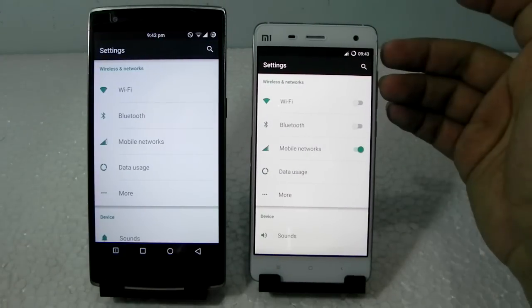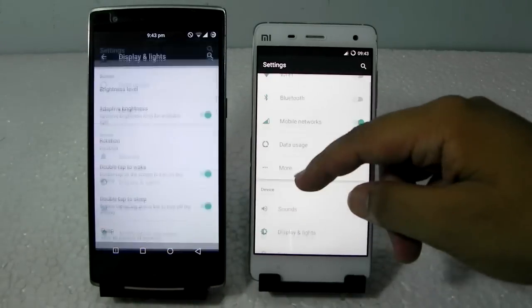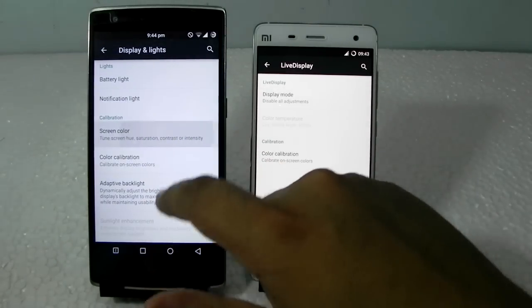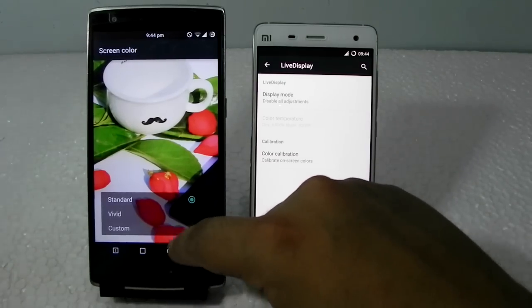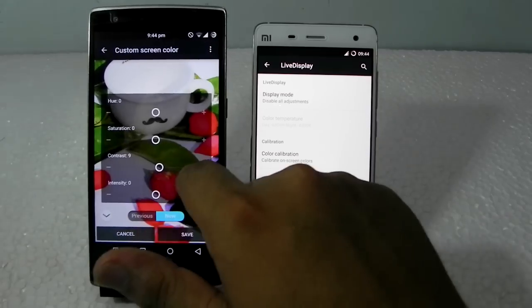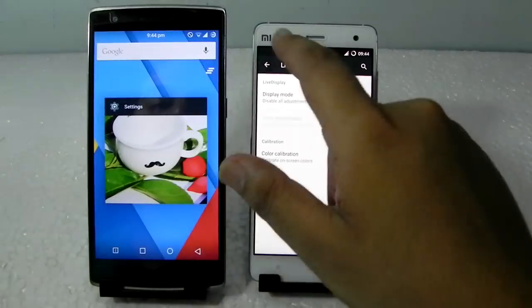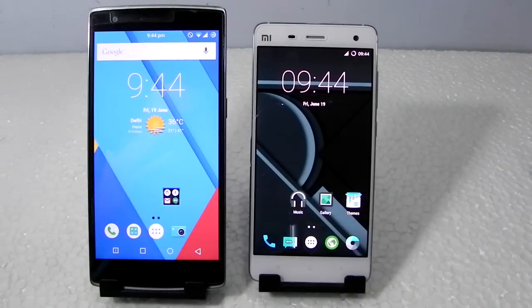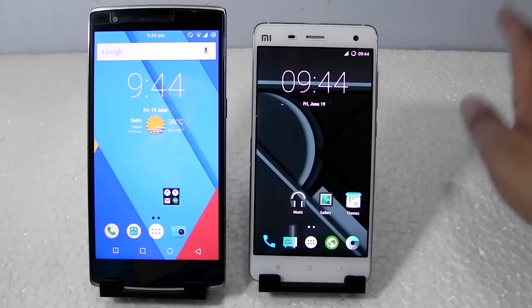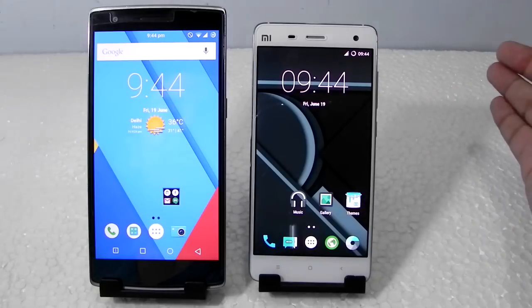There's a slight difference in screen quality — the Mi4 is a little warmer and the OnePlus One is a little cooler, but both can be customized. You can edit screen color settings in both, even going for custom profiles. So you really shouldn't worry about that. If the phone supports CM12.1 based ROMs, it supports everything. Both are great options.